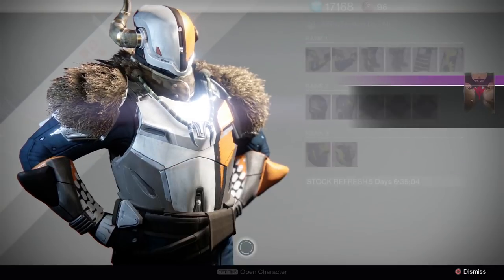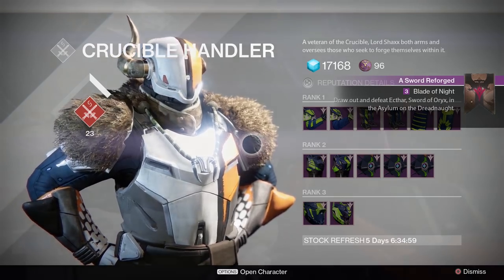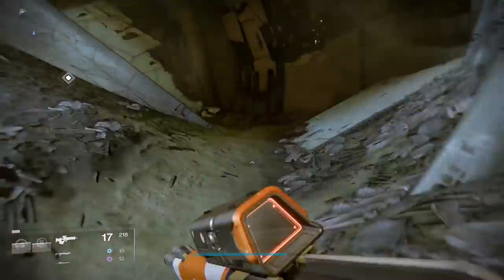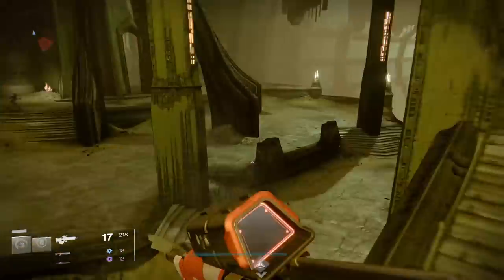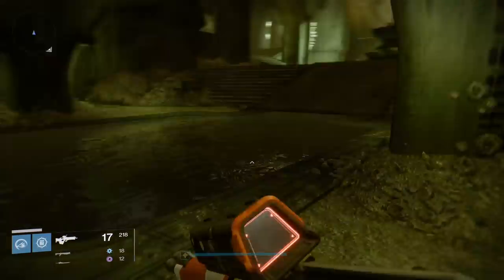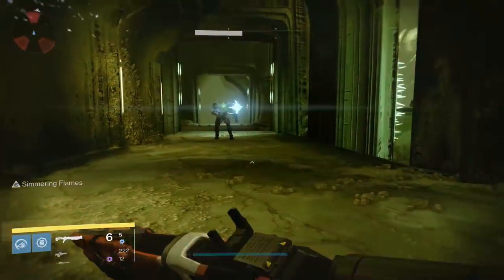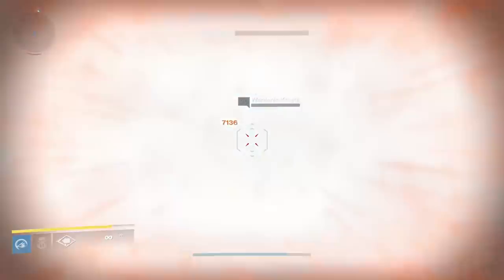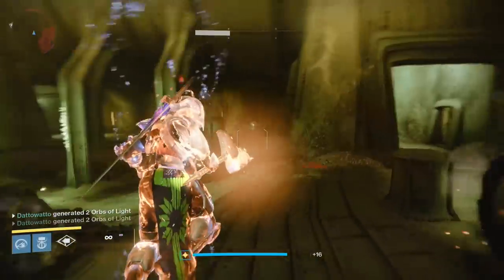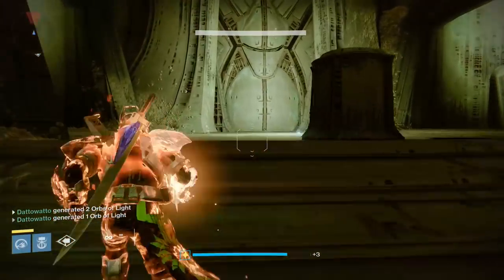Once you've done that, come back to Shaxx and he'll give you a quest to go kill Ekthar, Sword of Oryx. To do this, first go to the Dreadnought, then head to the Founts like you're doing the Sunless Cell Strike. Drop down into the lower level, hook a right, and then another right to enter this big room. Next to the big door will be 3 Wardens, one of each element. These 3 Wardens need to die very quickly within a certain time span of each other — 10 to 15 seconds, probably 10 seconds. It's very, very quick.